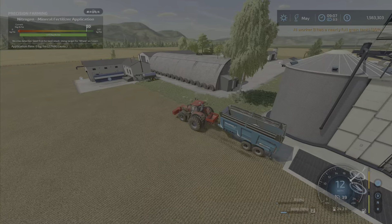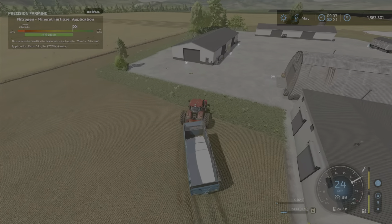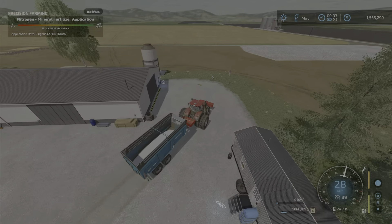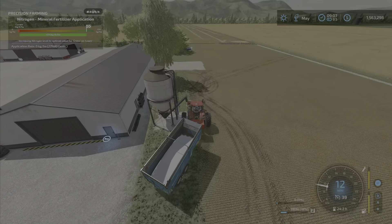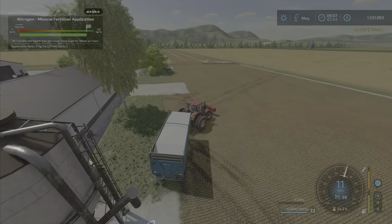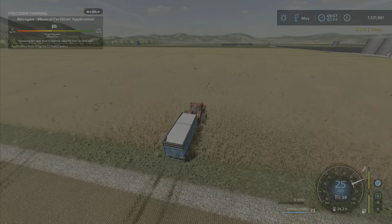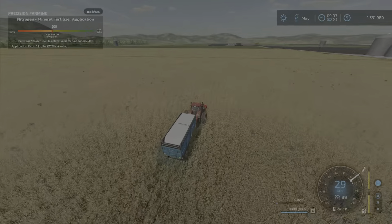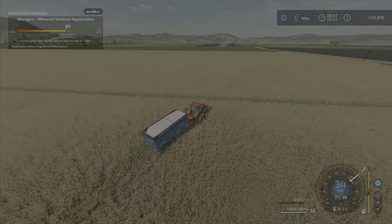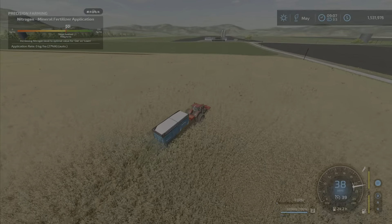We have some solid fertilizer in here - not much, we'll have to top it up. Anything we don't use we'll put back in and use for next planting once the harvest is done. Eventually we'll start making our own solid fertilizer because we want to be self-sufficient. It's just fun making stuff that you're going to use later. It is convenient buying it from the studio silo - super convenient and cheap - but I do like the production process for stuff I actually use.